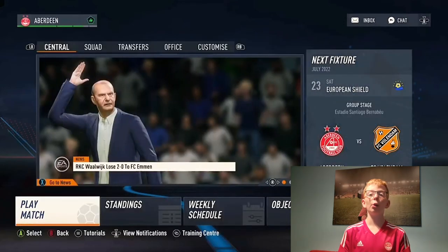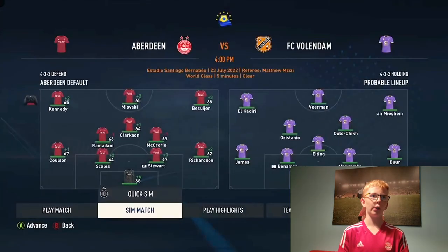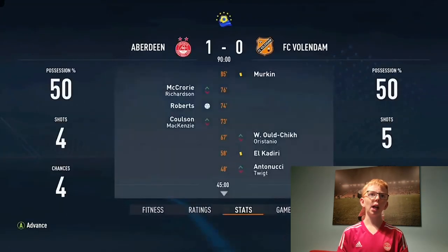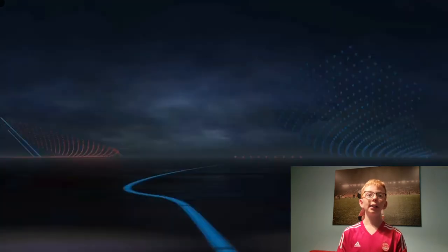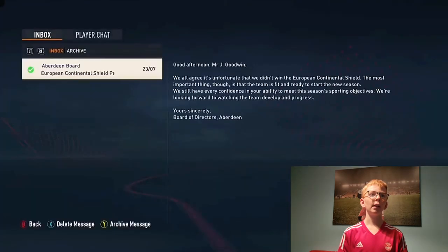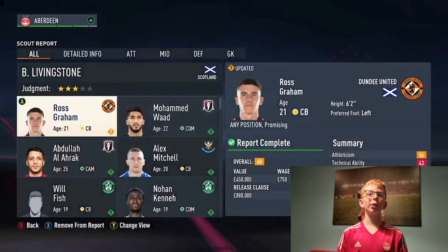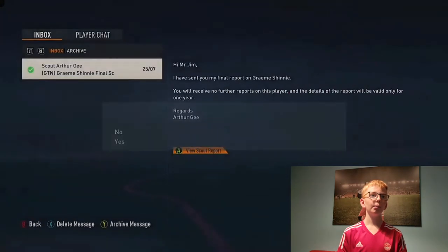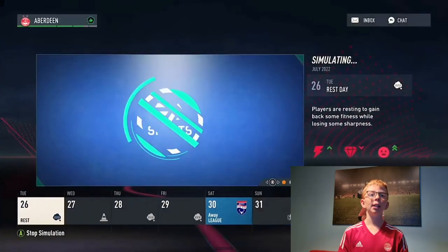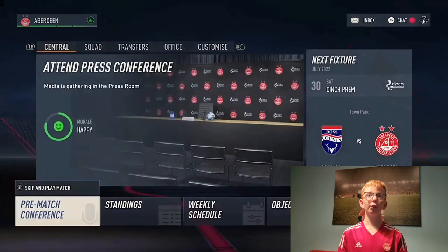We're away to Ross County in the first game of the season, so they haven't got the exact fixtures. We quick-sim against FC Valdeman and it's a 1-0 win, Callum Roberts getting the goal, and we top the group. We've got some scout reports back — Ross Graham is 60 rated, and Graham Shinnie is 69. We've got Rangers away next, that's a big game, so we've got two away games in a row.